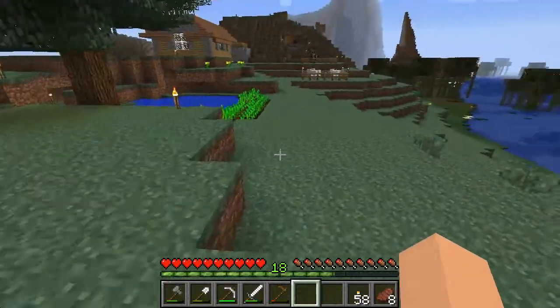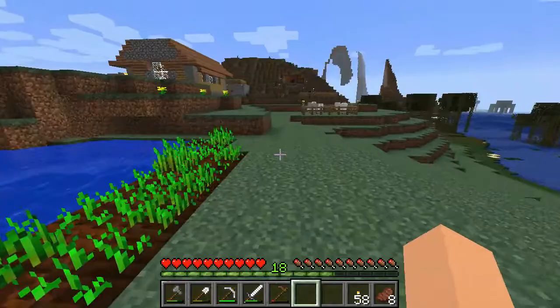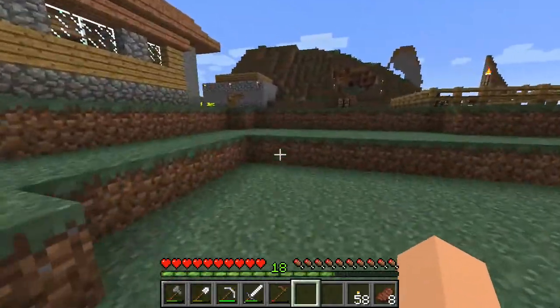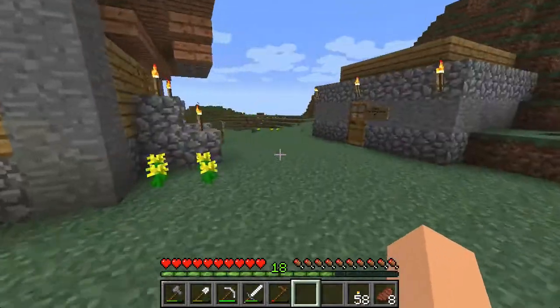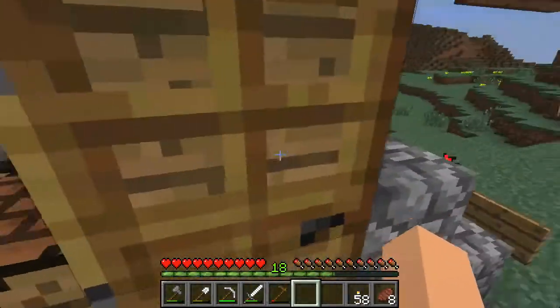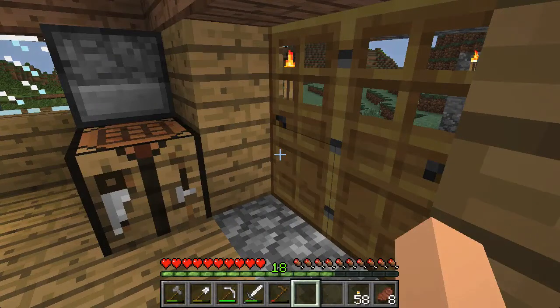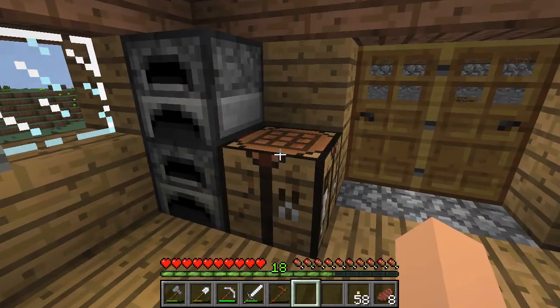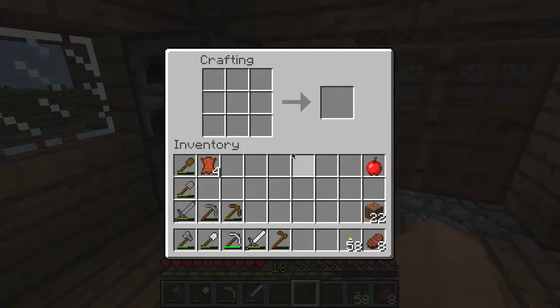So what I wanted to quickly do is, I was thinking of doing some caving, but I also don't have any armor on me at all. Well, you can make armor out of things such as leather, you can make it out of iron, out of gold, and out of diamonds. Of those, I only have leather at this point — I just have one iron.